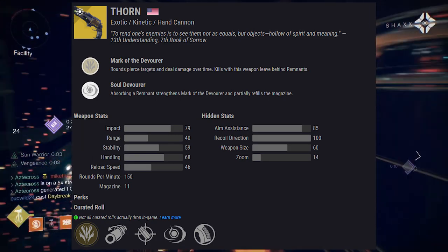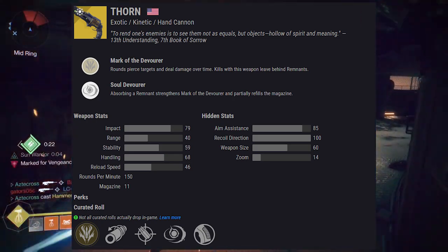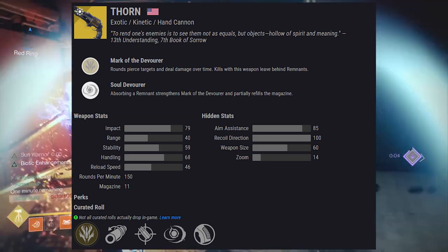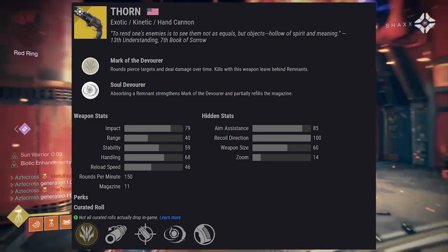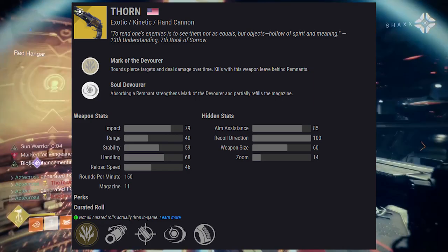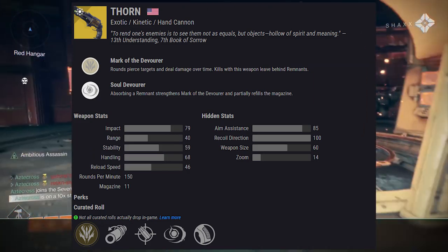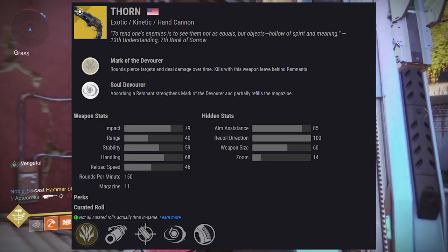Thorn is a 150 rounds-per-minute hand cannon, the same as it was back in Destiny 1. We will be doing a pre-review of Thorn where we go back into Destiny 1 and play with it so we can draw direct comparisons between its D1 version and now its D2 version. The perks look really solid — I like that there's a trait tying into Mark of the Devourer via Soul Devourer, which lets you absorb remnants to strengthen the perk and partially refill the magazine.